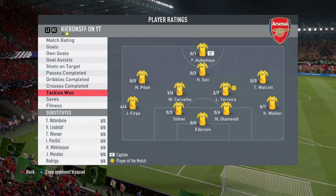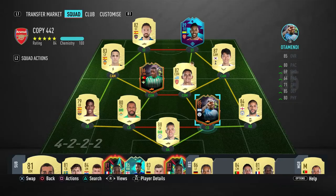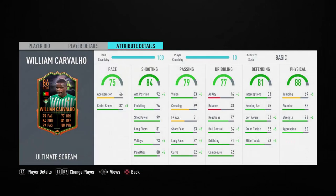We played five games in Weekend League — won four, lost one, kept two clean sheets. Now let's break these guys down. William Carvalho was really solid as a CDM. However, he does like to shoot out of line and push forward, which is probably down to his very high attack positioning stats. If you're going to use him, I really do advise using the 'stay back while attacking' instruction or you'll find Carvalho surging forward to help out with attacks.